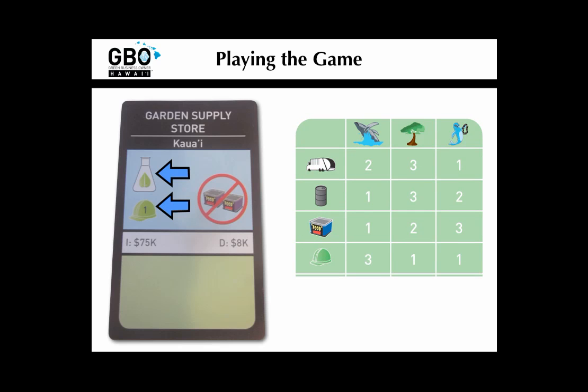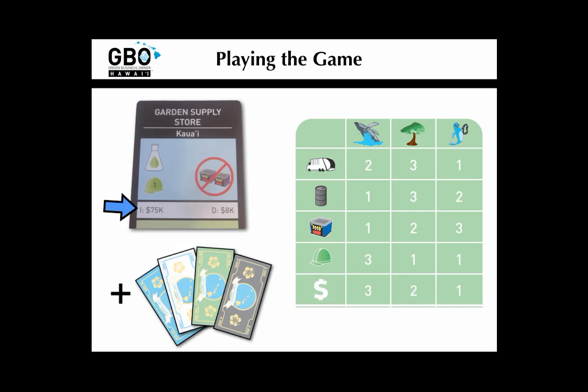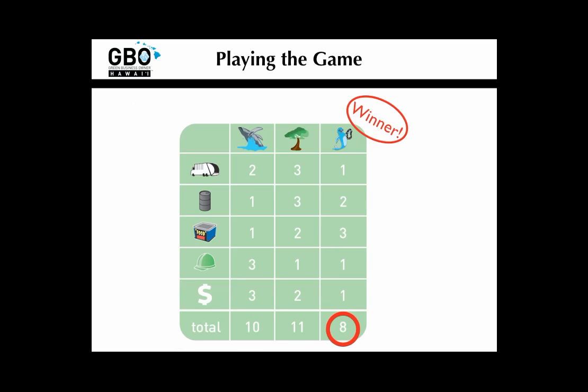After you've ranked the eco credits, do the same for jobs created. Add all of the human resource icons on your investments, both from green hard hats and from entrepreneur icons. For your financial return, you'll be adding all the capital investments that you have plus your liquid capital — in other words, add up all the investment costs marked 'I' on your business cards, plus your cash. Again, rank each player once you've added up everything. The winner of the game is the player with the lowest total rank.